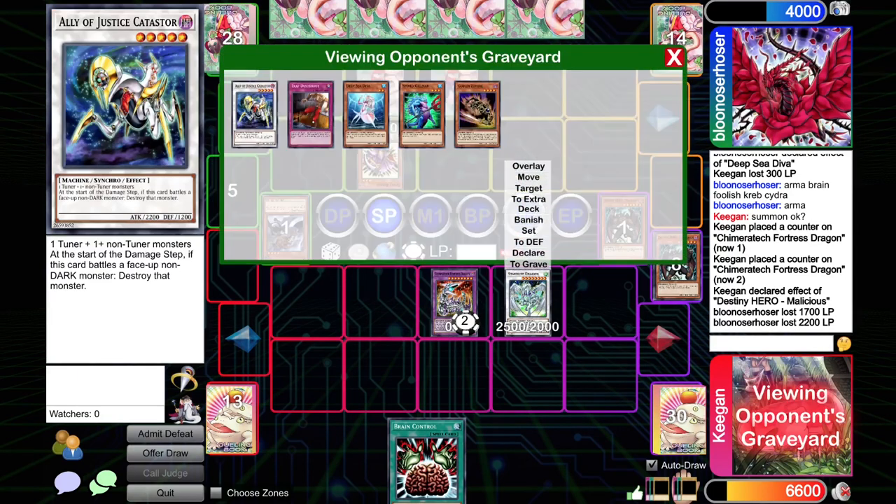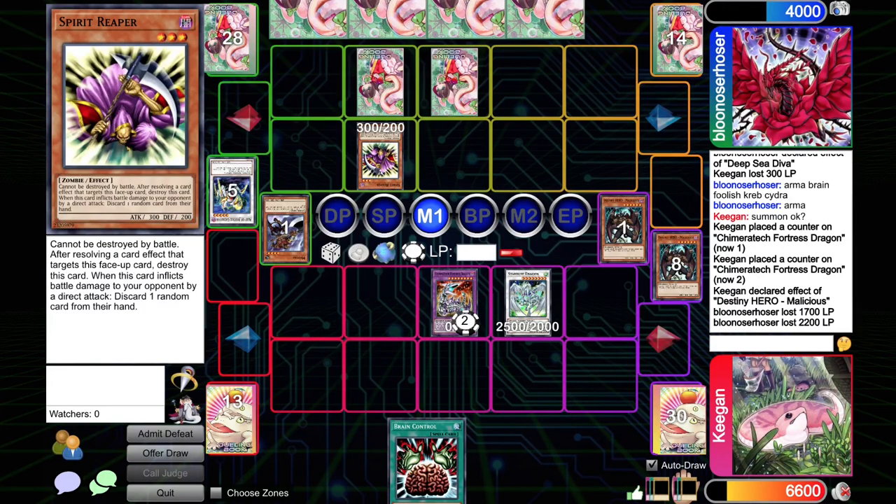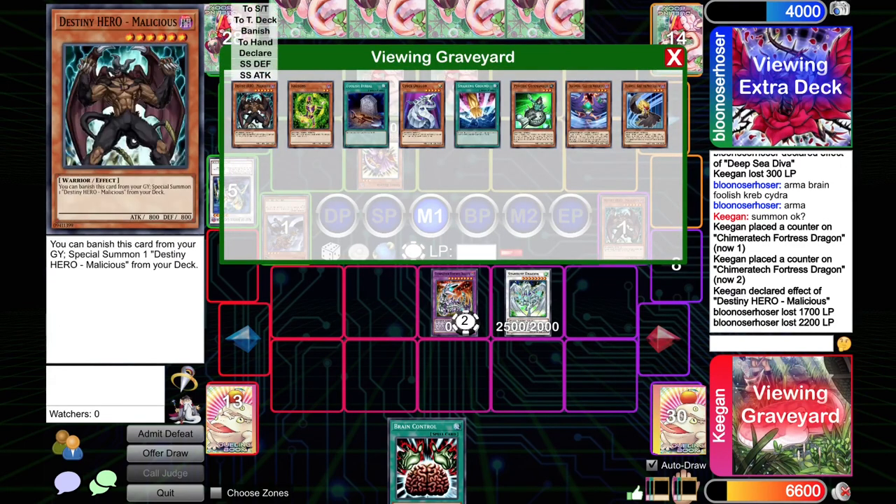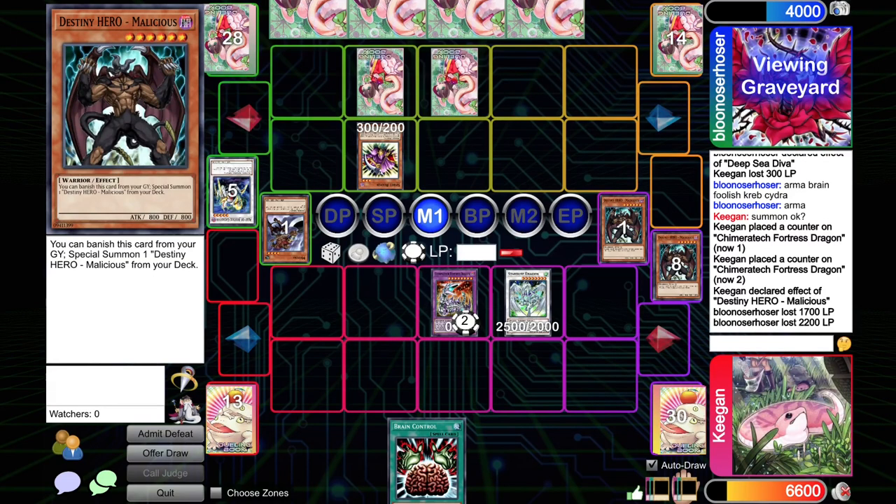What could they have that just absolutely ruins us? Caius would be bad. There are so many things that just end the game from this point — we just have to pray they boarded in too much stuff that bogged down their hand. We're drawing a little bit cold as well. Do we even have five Darks for our Dark Creator? We have four, but if the Chimeratech attack goes to the grave then we'll have five, so Dark Creator's live. Stratos wouldn't be bad either — something that gives me two looks at a new card instead of one would be a really good draw. I think we're very far behind and probably going to lose this game.